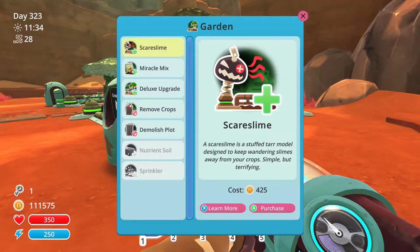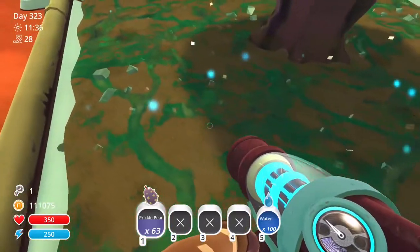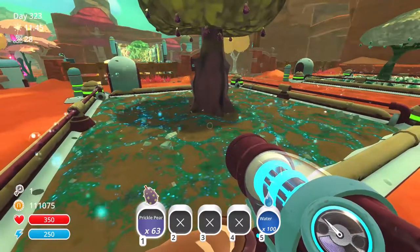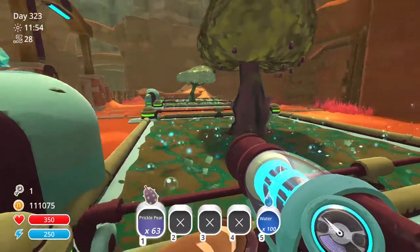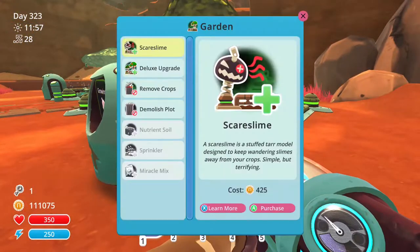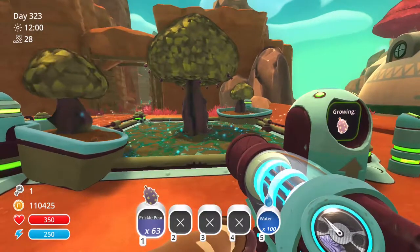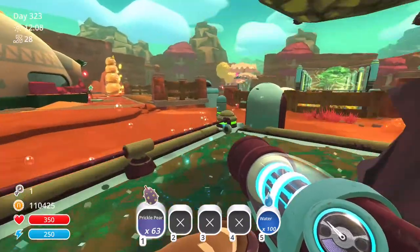Now let's check out the important ones — the ones you unlocked after doing all the trades for Ogden — the miracle mix and the deluxe upgrade. The miracle mix is just going to make it that much longer for the fruits, vegetables and everything to rot. You see it adds this beautiful swirl pattern to the soil and it's even a little bit glowy, a little incandescent. It looks really beautiful at night. Once you have this, your stuff is pretty much not going to rot. Finally, the deluxe upgrade is going to add two more trees because it increases the number you can harvest. Now we've got three trees instead — you are not going to be hurting for crops at all once you get all these upgrades.